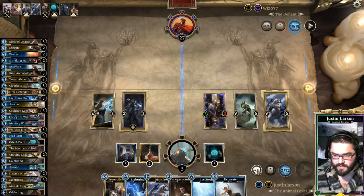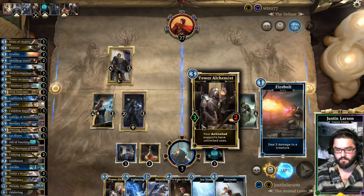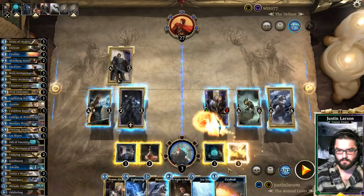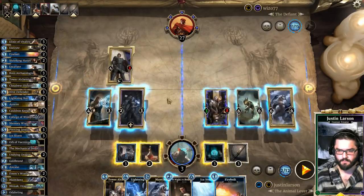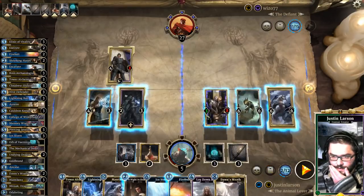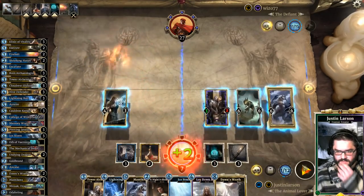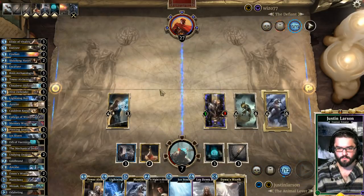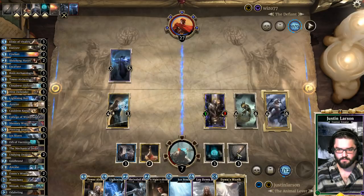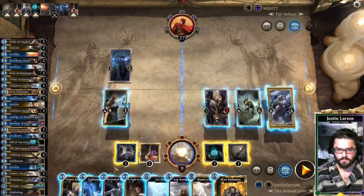We're at 3, we've sort of stabilized. We're gonna Excavate back our Goldbrand for more continuous removal. I will swing into that without any guilt whatsoever. Activate that — Dawn's Wrath. Swing like that because I'm not gonna go face — I'm not giving him more than one card a turn. I think we can answer anything.